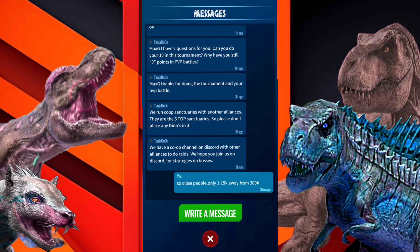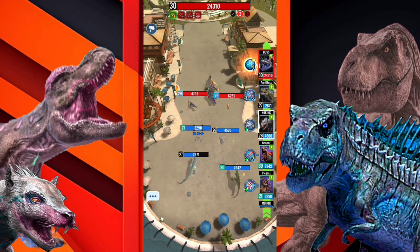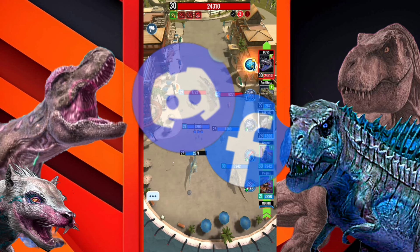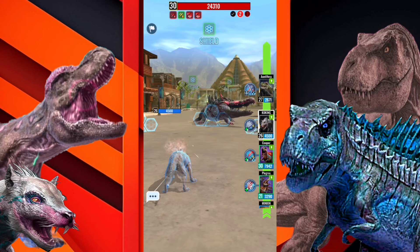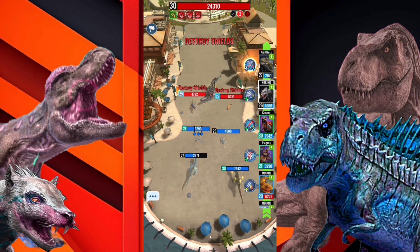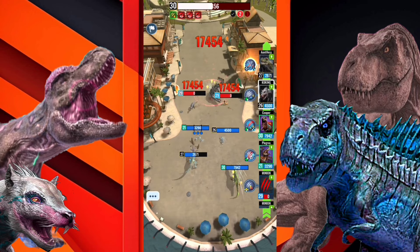Number four: communications. Currently the communication part of the game is very poor — it is the only thing that has not been updated. Because of this, players prefer to communicate on other platforms such as Facebook and Discord mainly. A new update improving this would make the game even better.